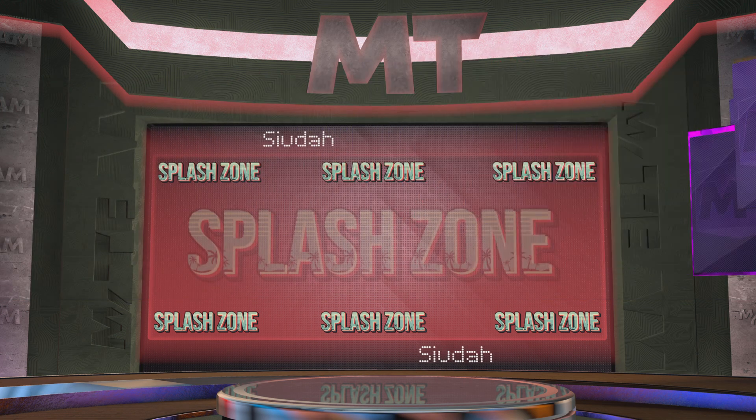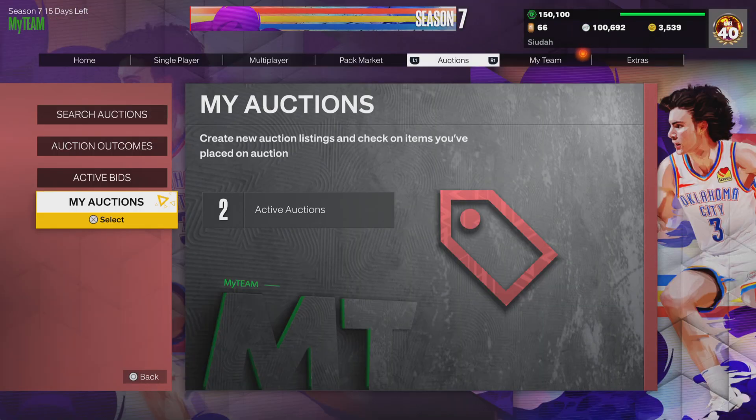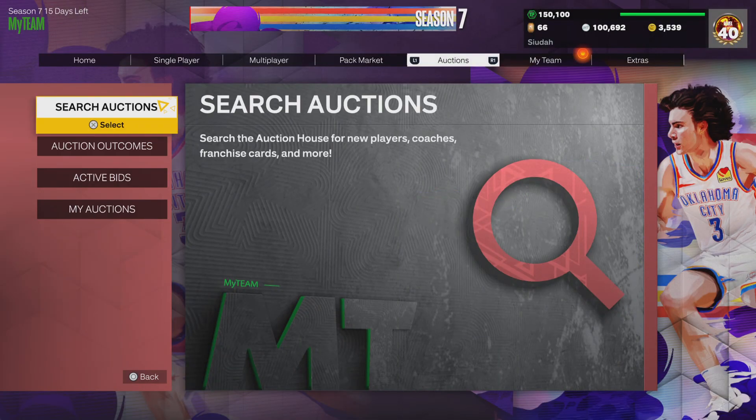I'll make sure to quick sell all this. Basically, I just got done selling an Andre Kurekuralinko, whatever the hell his name is — I got like 168K MT from it.